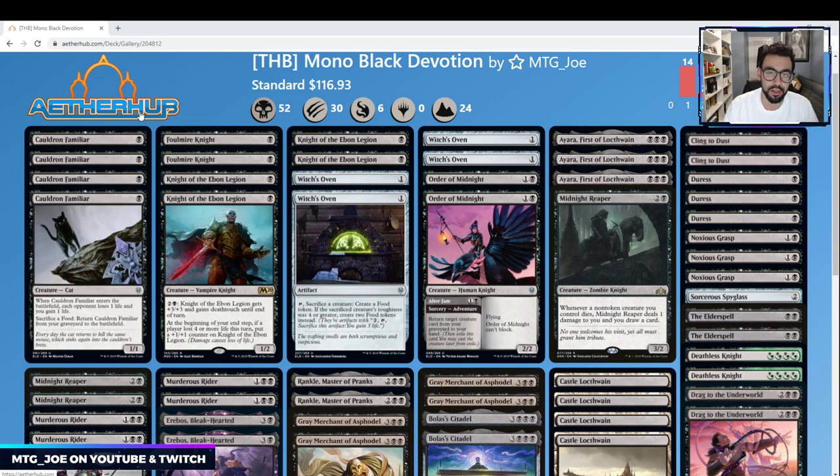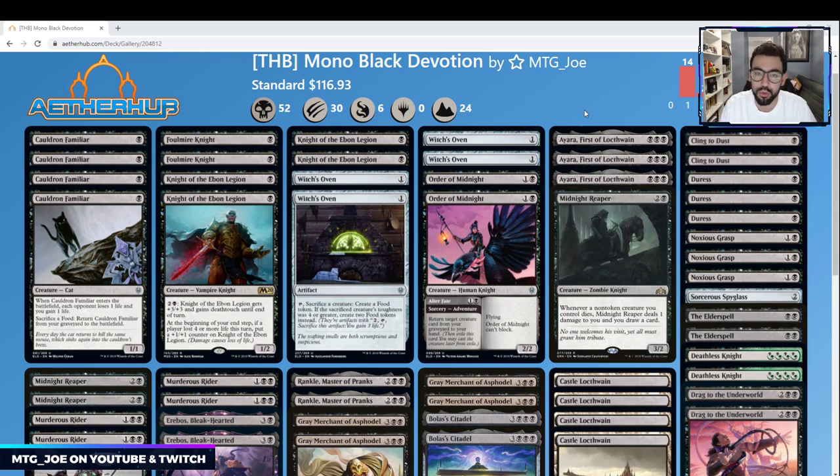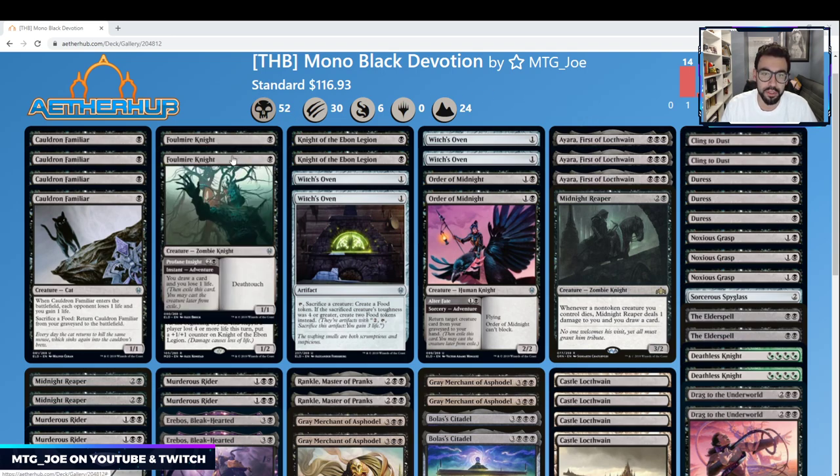One way we keep our life high is the cat-oven combo: Cauldron Familiar gains a life when it enters the battlefield, and when it dies you can return it if you sacrifice a food token. The Witch's Oven sacks it and generates a food token, so you loop it and drain them. Paired with that is Ayara, which doubles that life gain — any black creature entering the battlefield causes you to gain a life and your opponent to lose a life. Ayara also lets you sacrifice a black creature to draw a card, giving the deck a lot of inherent card draw.